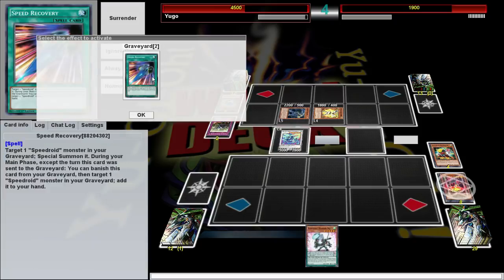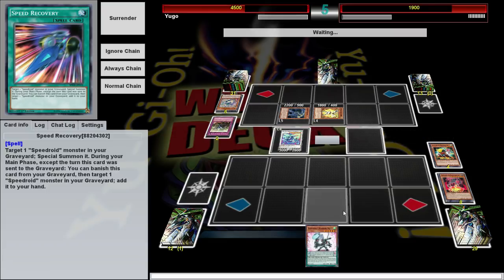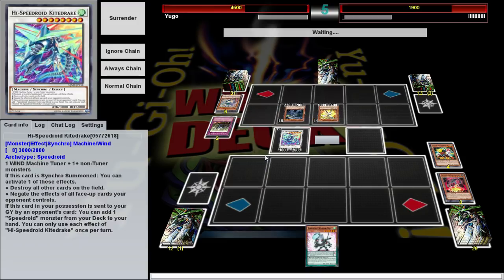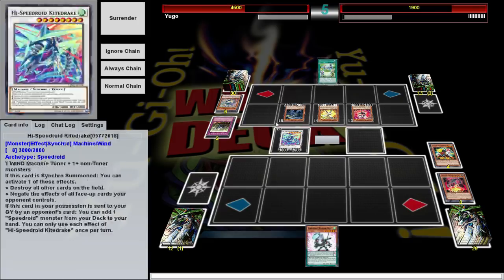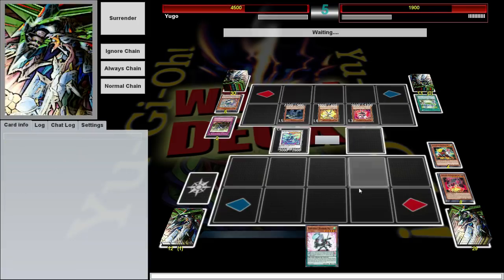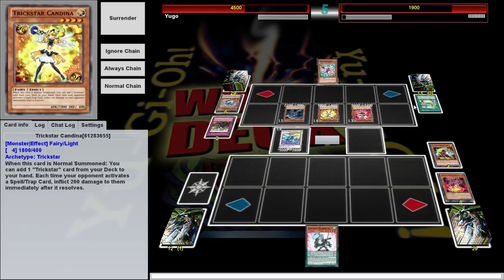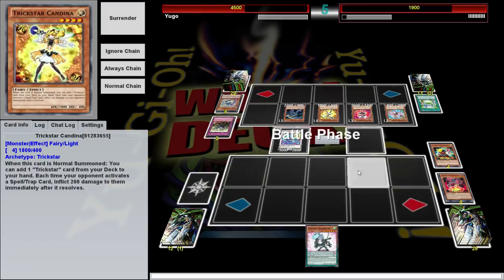I could get a Speedroid out of my graveyard, but I want to see what I draw first. I can't make any more plays this turn anyway because I can't summon out of the extra deck with Scythe on the field. He's going for light stage, searching a Trickstar — they're just a chain of searches. Candina searches any spell trap, the spell trap searches Candina and anything else you want. He's probably making Gumblar or Borrelsword... make honest for Trickstars, add that back to his hand.